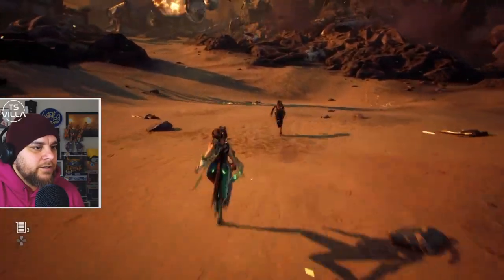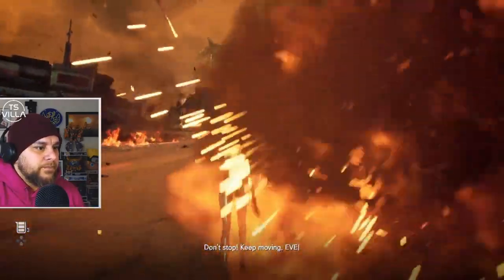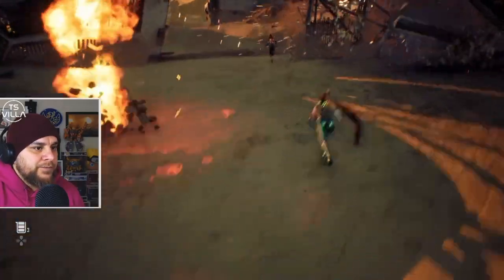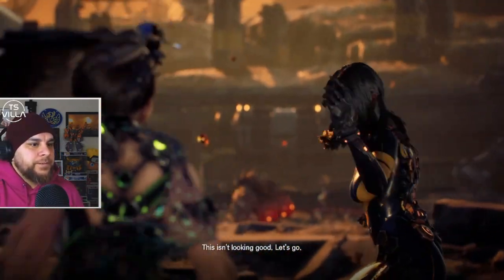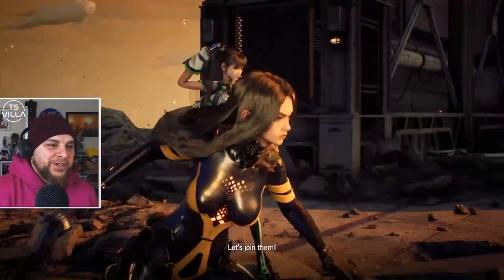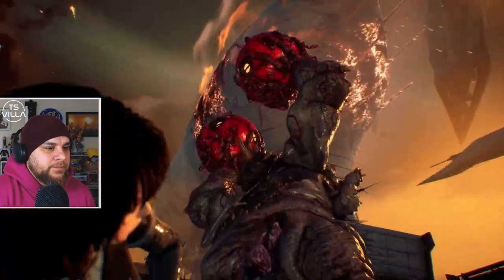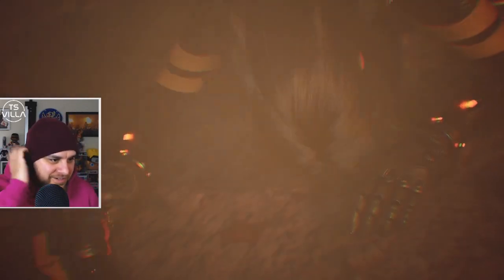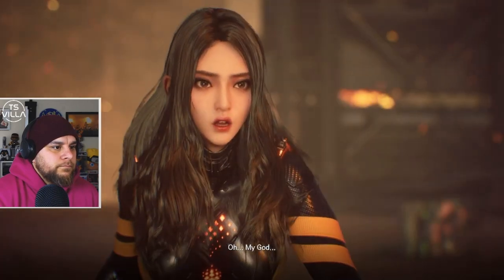That was close. Very close. This isn't looking good. What's this guy? Is that an ultimate T-beast? Is this a boss fight? Look at the size of it! That is one way to get rid of it guys — just land a ship on it.